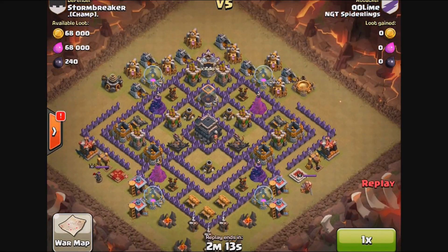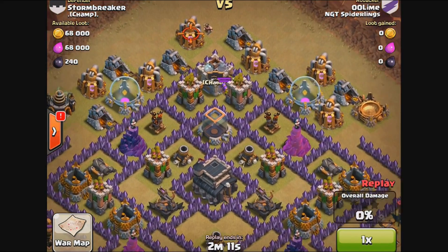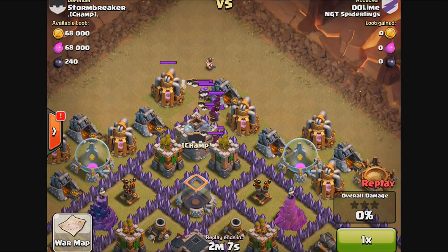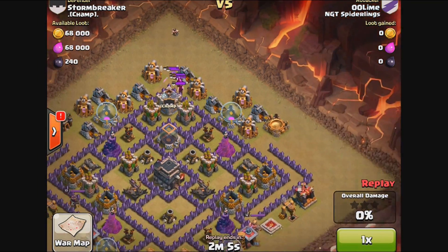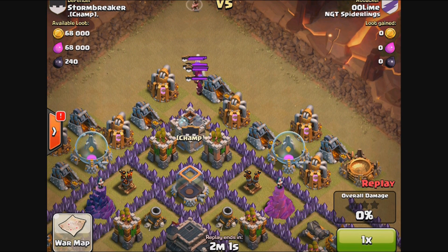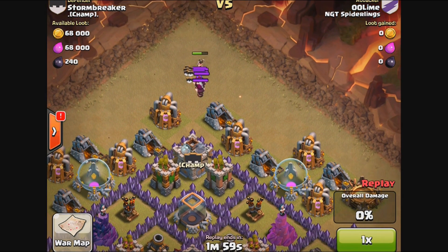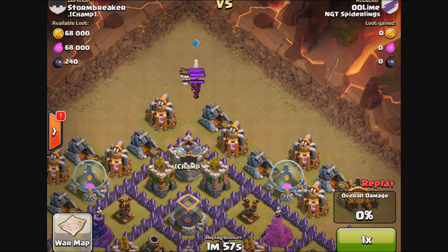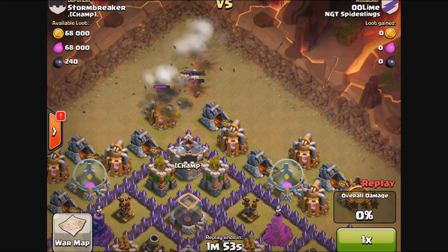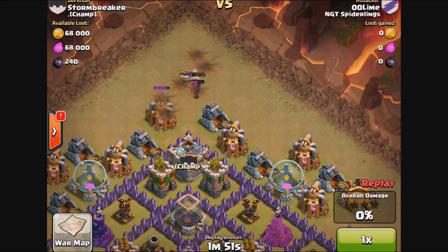We're going to replay this. Double O Lime is using an army of hog riders — 41 level-5 hog riders. He's drawing the troops out here. This guy has his clan castle at the very top of his base, so it's very easy to draw the troops out. But a clan castle full of wizards is very, very difficult to take out.